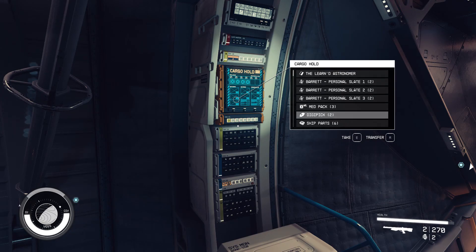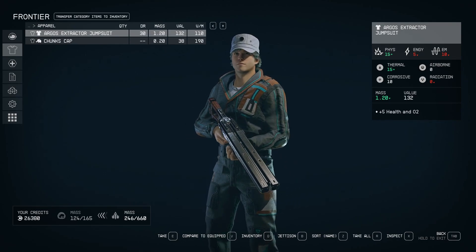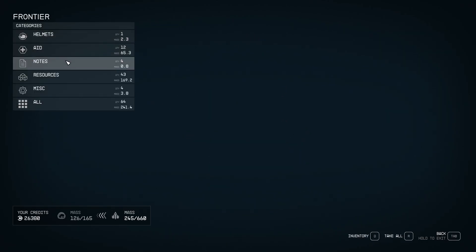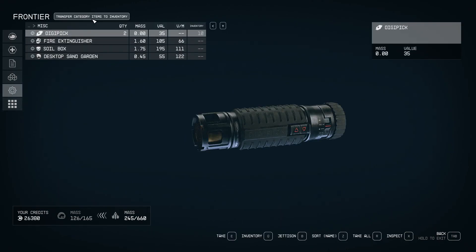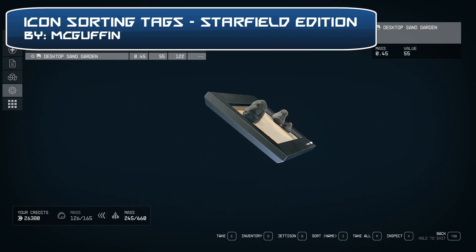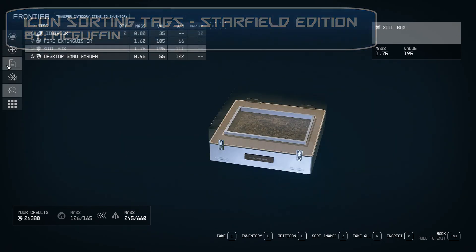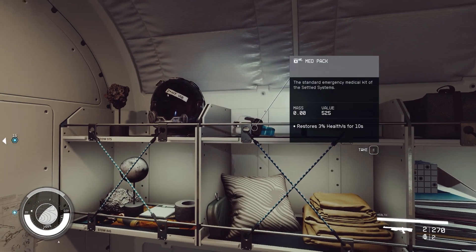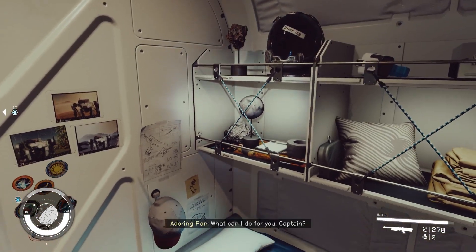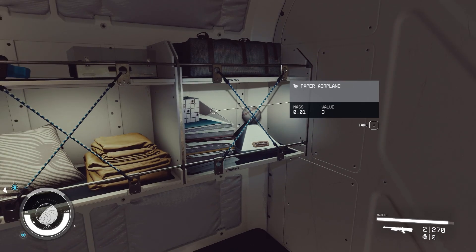like allowing you to transfer a whole category of items at once into a container, or during selling or buying. And to make things even more awesome, we can install the Icon Sorting Tags mod. This will add a small icon in front of items in menus and also in the world as you loot stuff, making it easier to identify so you know right away what you are actually picking up. That is very practical — awesome mod, hands down.